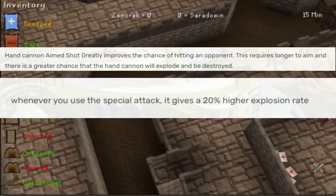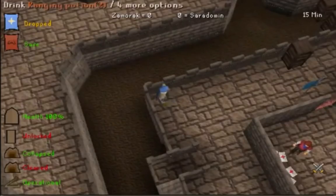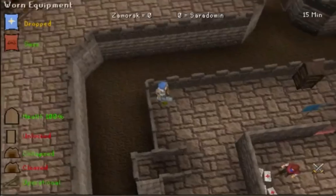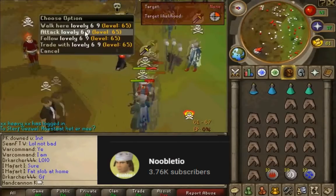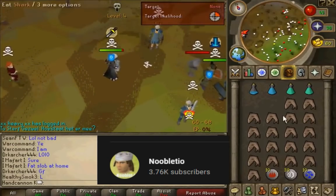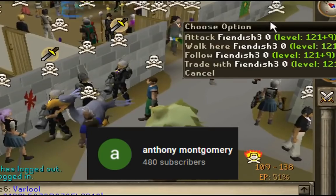The special attack, known as Aimed Shot, would greatly increase a player's accuracy and greatly improve the chance of hitting an opponent. It also had a pretty decent delay, but benefited from that delay because you could stack two decently high hits at the same time with the delayed special attack on somebody in PvP scenarios.